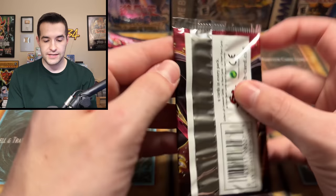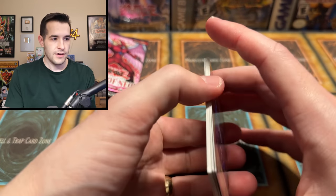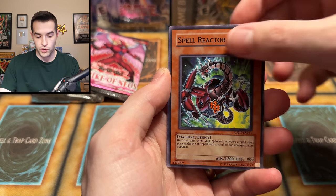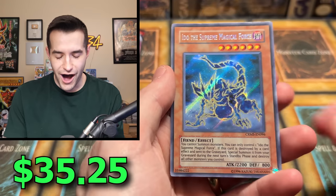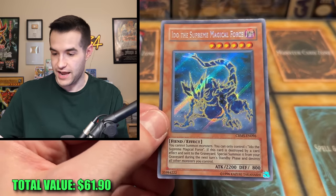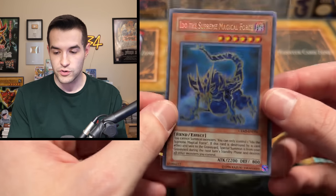That's not a great streak, but all we need is one pack to pull something really, really epic. Dark Tinker, Doofrog, Ebon Arrow, Raptor Wing Strike, Flip Flop Frog, Super Solar Nutrient, Spell Reactor, Planet Pollutant Virus - and oh! A Secret Rare! Ido, The Supreme Magical Force. I don't think I've ever seen this card in my life, but hey - another Secret. We're getting a lot of high-end rarities: two Ultras, two Secrets, and an Ultimate Rare. Still looking for that Ghost Rare, though. Four packs left.